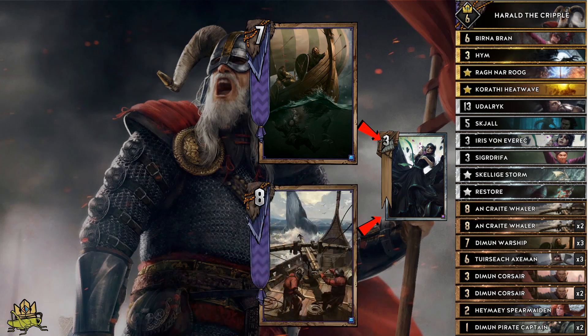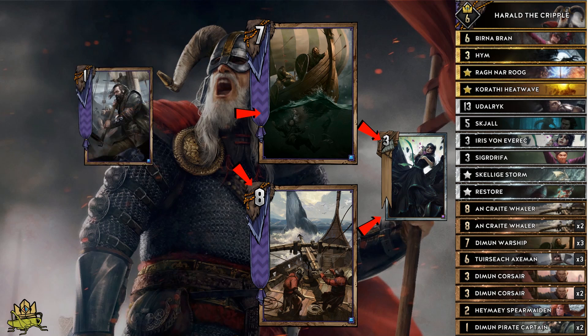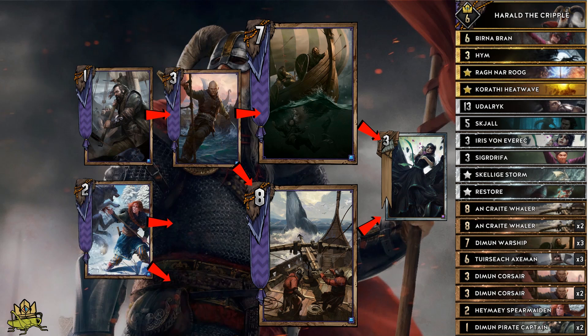Vailer is especially useful when you have gold weather on the board, because they are able to move an enemy to a row you like — for example an empty row with weather on it, or into a row where your X-Men are already waiting to get buffed. Pirate Captains enable us to pull Warships or Corsairs from the deck, and Spare Maiden can be used to pull any other bronze except Corsairs. Corsairs are the most versatile card in the deck, because as soon as you have a Vailer or Warship in your graveyard, you have the free choice which one you want to resurrect, which lets you adapt to the current board situation.